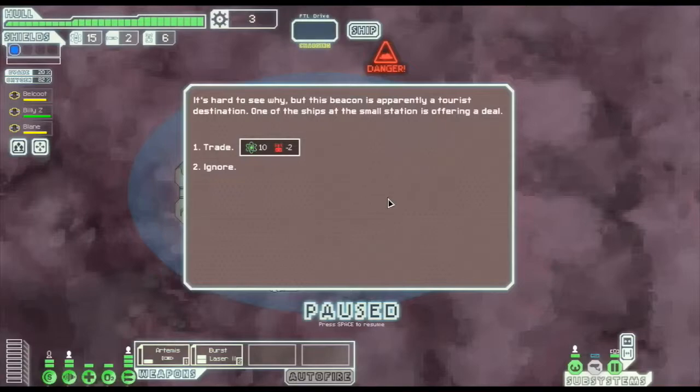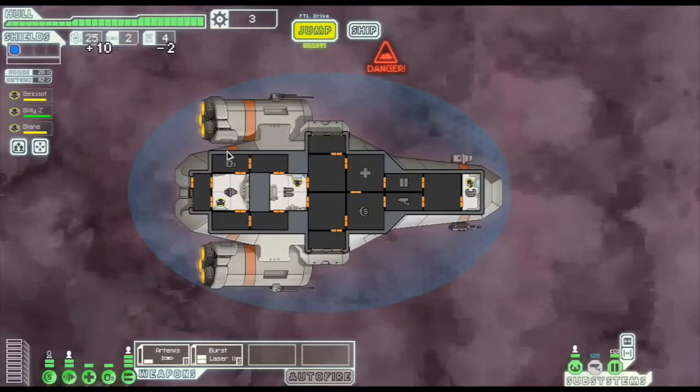This beacon is apparently a tourist destination. One of the ships at a small station is offering a deal - they want two drone parts and will give us 10 fuel. We don't actually use drones with this ship right now, we don't have that service ability, so let's go for that trade.